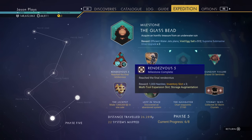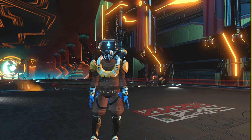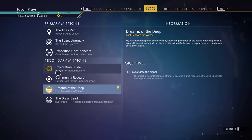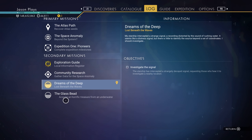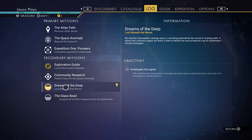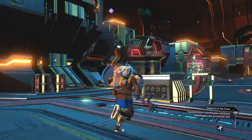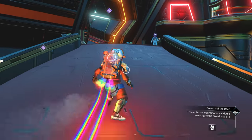I've hit the fifth rendezvous, which is the last one. After you complete all the rendezvous, they start giving you different missions — like the Atlas Seed missions and the Dreams of the Deep missions. These go hand in hand with the Glass Bead, so I'd highly recommend doing that. Dreams of the Deep makes it so much easier to get a submarine so you can search underwater for treasures. If you want to go the hard way, you don't have to do Dreams of the Deep — just land on the Space Anomaly.